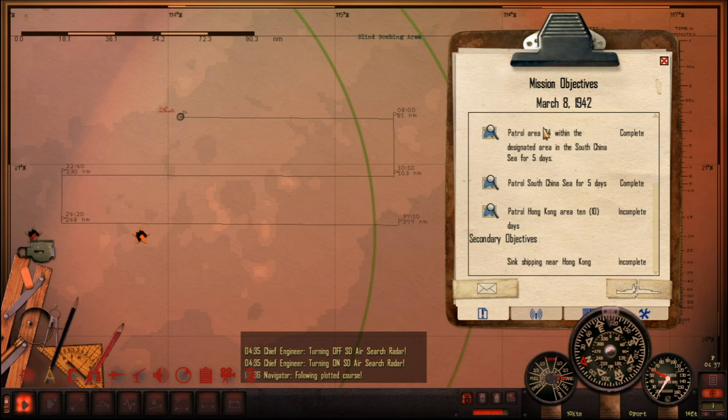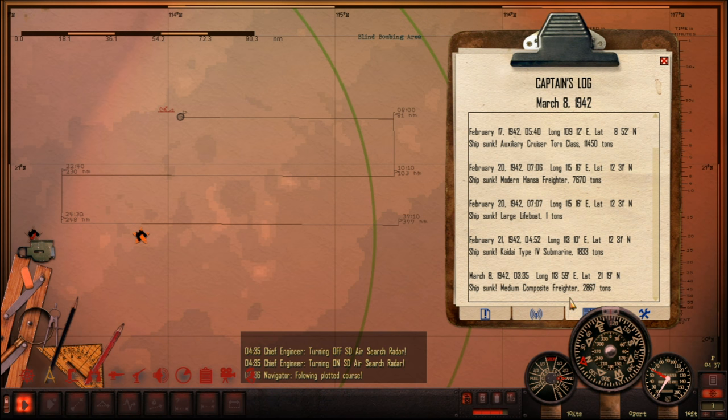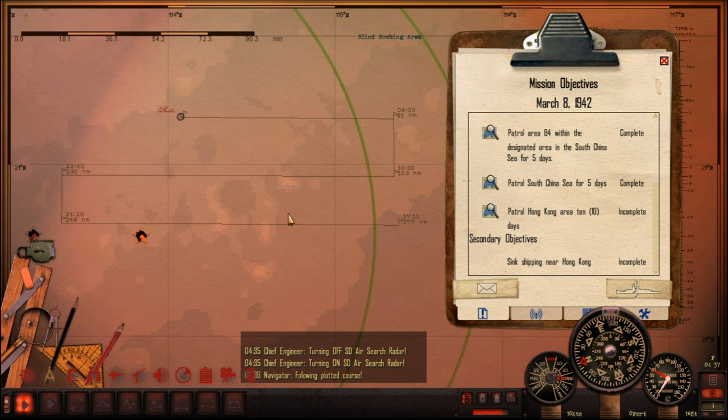Hello ladies and gentlemen, this is Kairos, and welcome back once again to Let's Play Silent Hunter 4. It is March 8th, 1942, and we just sank that medium composite freighter for nearly 3,000 tonnes. Now we have about eight or nine days left of this patrol.